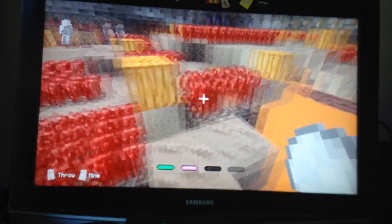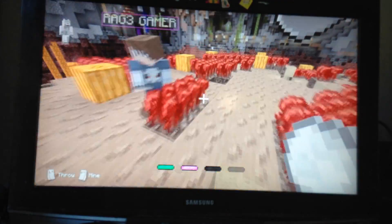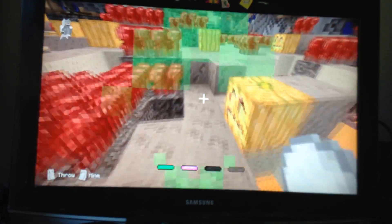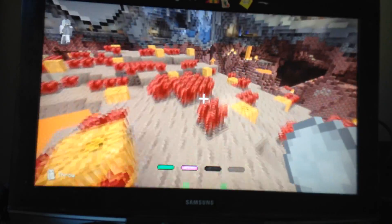I don't know how hide and seek is supposed to work because the end of the server is figured out on Pocket Edition and PC. I don't know how that's going to work on the Xbox Edition.